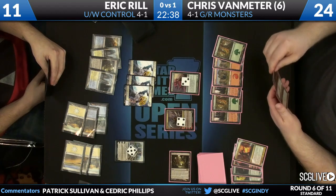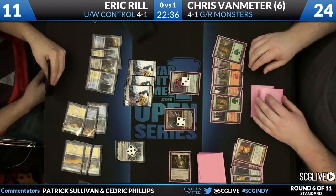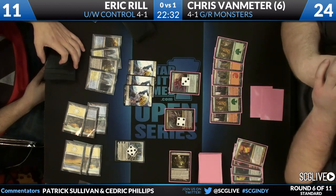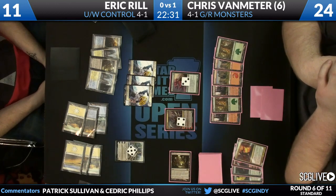Eric is playing a deck we talked about being kind of the hype a couple weeks ago and falling off the radar, but Eric is doing very well here. Blue-White Control, no creatures in the main deck. Win conditions are Jace, Elspeth, and an Elixir. You've seen this recipe before. We'll update you guys on the board state here.